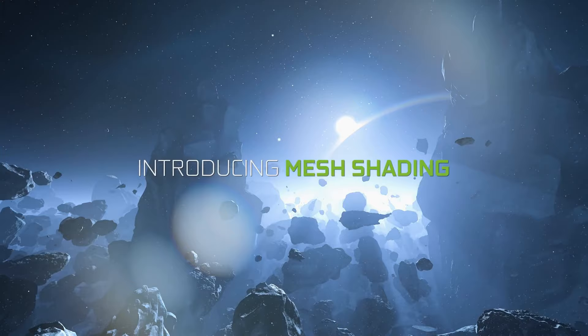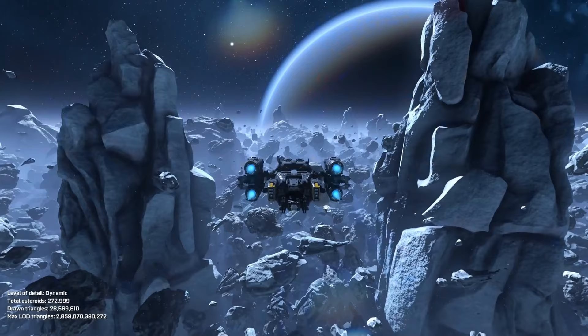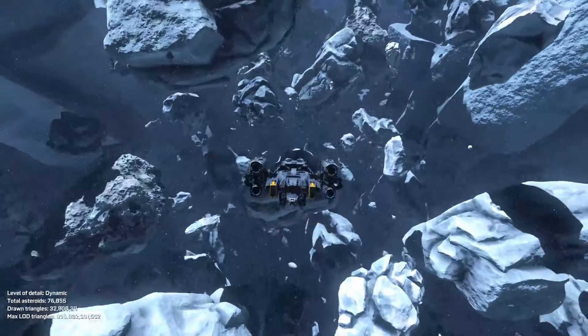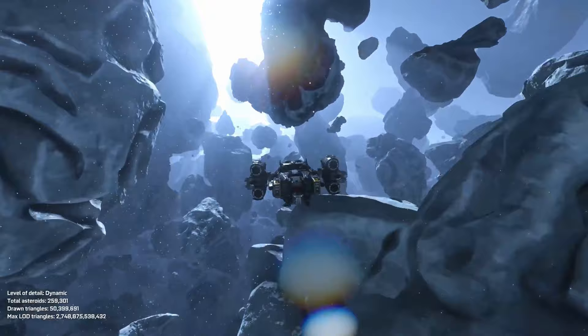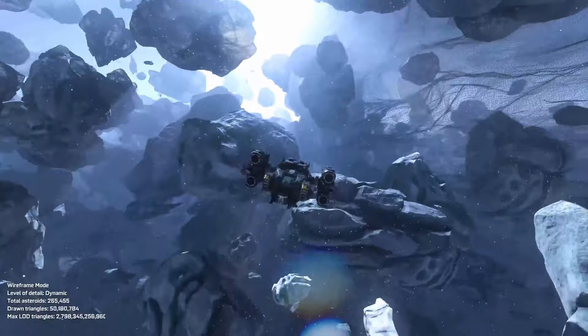Mesh shading is a method of using compute hardware to cull your primitives before they hit the graphics pipeline. Groups of parallel running threads communicate via shared memory; mesh shader work groups are started, and each work group is responsible for writing out some geometry — a meshlet. In the asteroids demo, Nvidia showed a scene where 350,000 asteroids were created with 10 million polygons each, or 3.5 billion polygons in total. The mesh shader cut that down to a manageable 50 million. There are plenty of real-world applications — densely packed foliage in trees, complex debris and particle effects, and quite a lot of professional workloads — but a year later and nothing supports this.